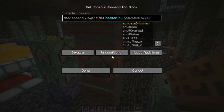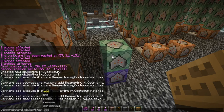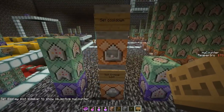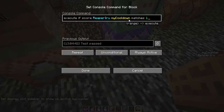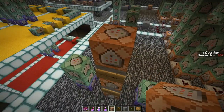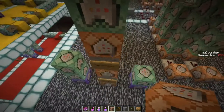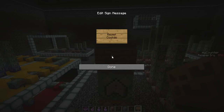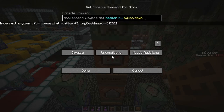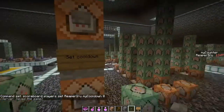It still says 'test failed' because my_cooldown isn't assigned yet. Let's add a reset block: 'scoreboard players set reaper_arrow my_cooldown 1'. Now my_counter starts counting. Let's set the display: 'scoreboard objectives setdisplay sidebar my_counter'. When I press the button, my_cooldown becomes 1 and my_counter starts incrementing. A chain block will 'scoreboard players set reaper_arrow my_cooldown 0' to reset the cooldown.